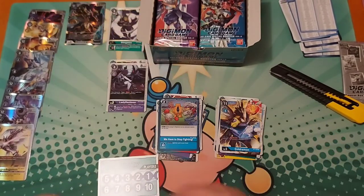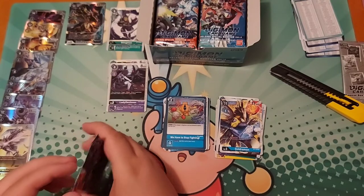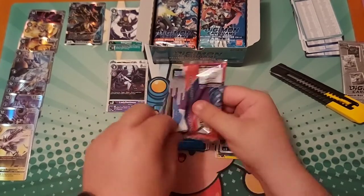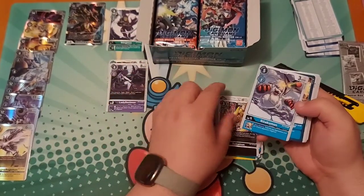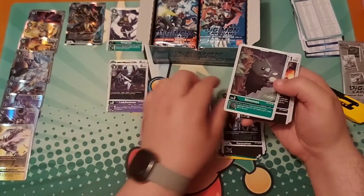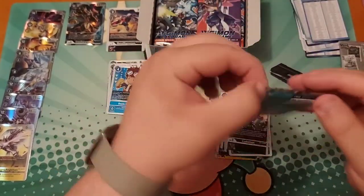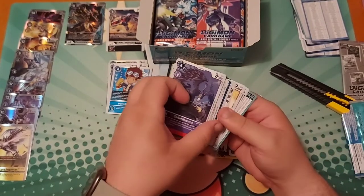I want a Gatomon — just for favoritism. I want the Sabredramon for the retaliation effect. I need two more of these Davises. Sabredramon — I said I wanted it. Devavimon, Demi Vimon, Terriermon — heck yeah! Durandamon — yeah. I got my Vmon! I got one — I need three more. This is awesome.